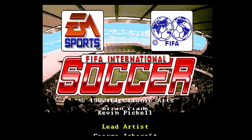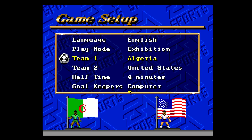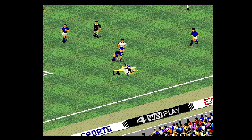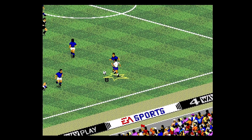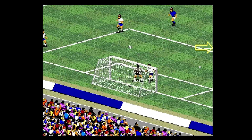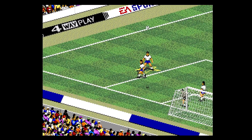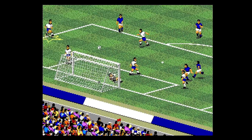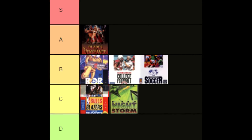EA's first Genesis soccer game came out in stride — that's FIFA International Soccer. It has a multitude of options seen in other sports games EA did, and this is a great soccer simulator. There's lots to enjoy here with many different teams and moves. The sound effects are above average, and for the first one they made, this is an excellent option. I really like the four-player support. I found myself getting into this. A good soccer option for the Sega Genesis — this is a B.